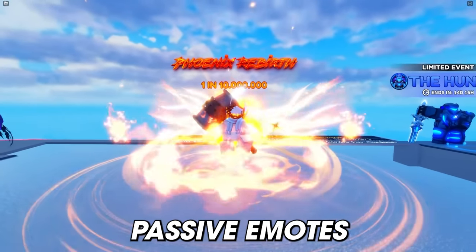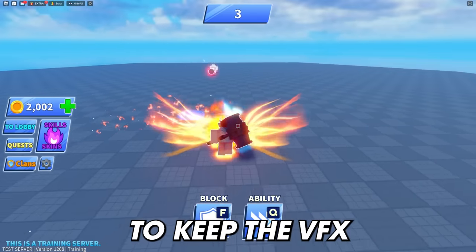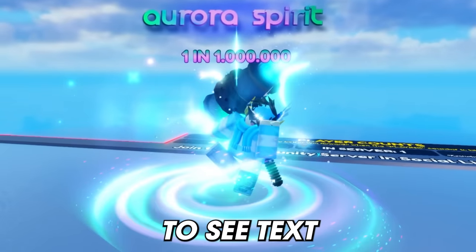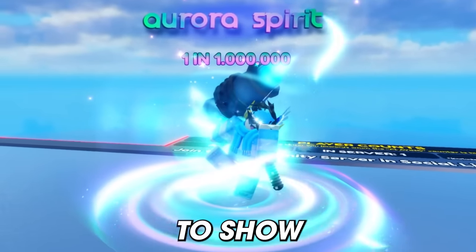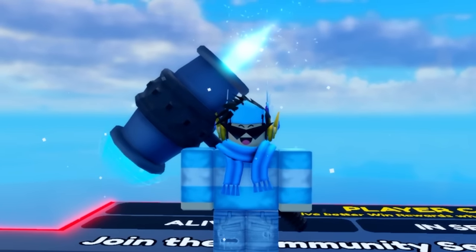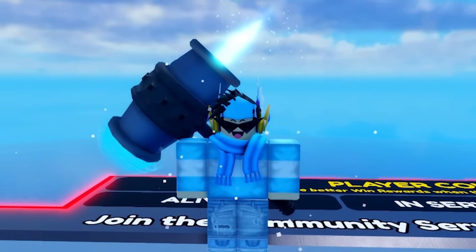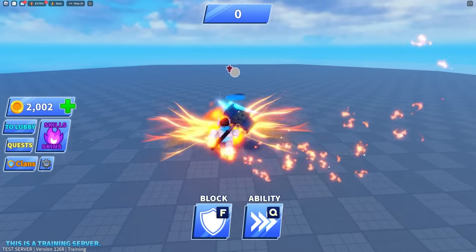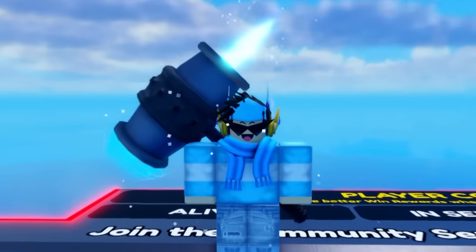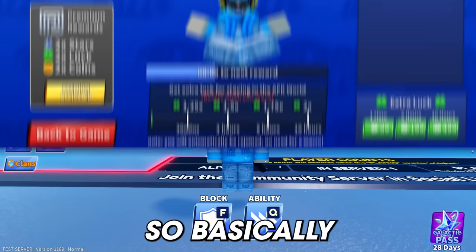There are brand new secret passive emotes. These emotes allow the user to keep the VFX on their character while walking, and upon activation you'll see text above the player showing the rarity of the emote. These are completely different from regular emotes — with passives, you can walk around and they stay active.